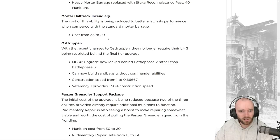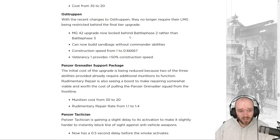The Water Halftrack incendiary barrage cost is being reduced from 35 to 20 munitions, similar to the LeIG change in Firestorm. The Osttruppen are receiving changes: the MG42 upgrade now comes at Battle Phase 2 instead of Battle Phase 3, quite a bit earlier. They can now build sandbags without commander abilities — previously unlocked at one or two command points.